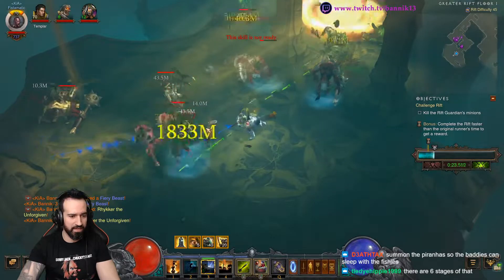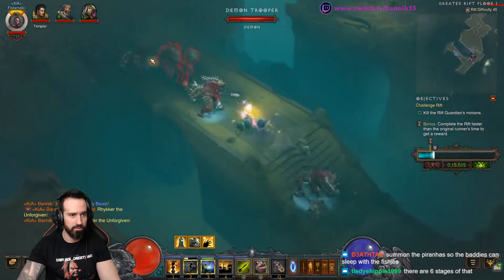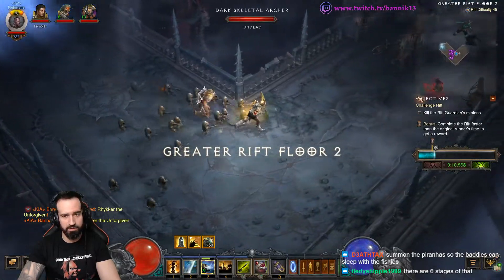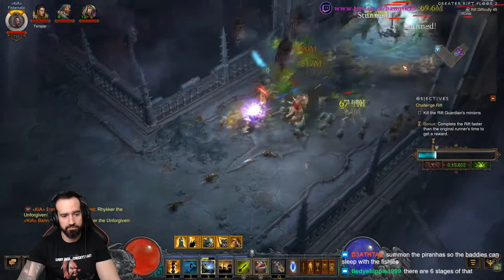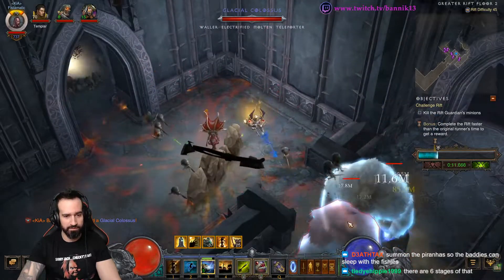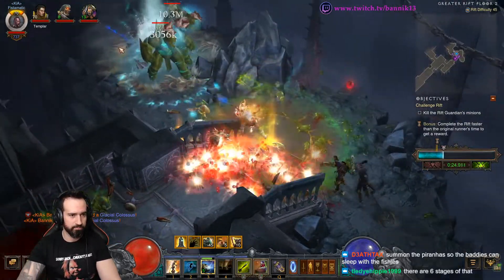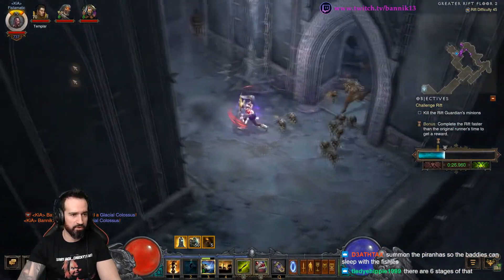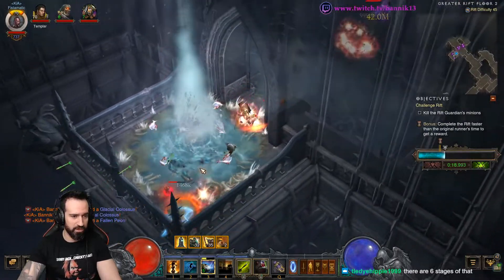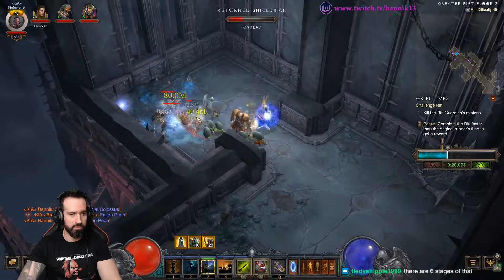If you do see explosions, they can kill you, but if you Spirit Walk through them you'll definitely stay alive. Big Bad Voodoo is back up — I'm going to wait until I come across an Elite Pack and then use it. There's an Elite — it has to be a Waller. Super easy this week, especially if you use it right. Don't forget to summon those Fetish whenever you have a chance, and try to reapply Soul Harvest stacks whenever possible.